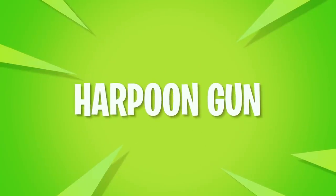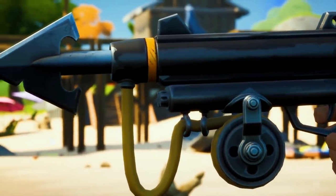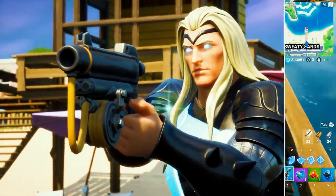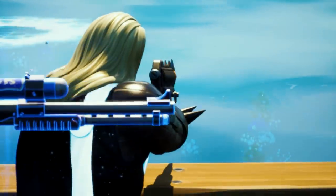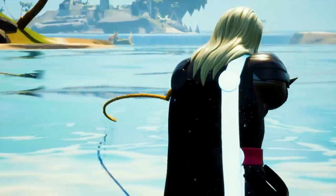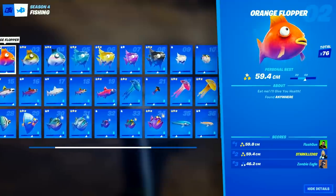The harpoon gun can provide you all the benefits of a standard fishing rod with none of the hassle. Harpoon guns give players a fast and effective way to fish — you don't have to wait to cast out your line. Just simply launch your harpoon deep into an unsuspecting fish and rip them out of the water. The benefit of using the harpoon is that not only is it fast, but it also counts towards your fishing log, meaning you can show off all your harpooned catches.